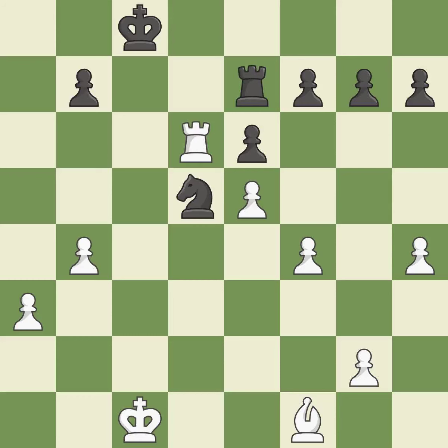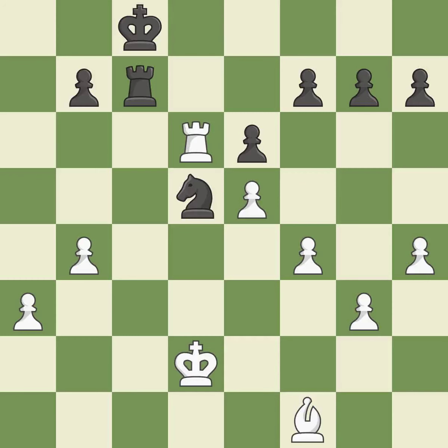This defends the attacked pawn. The rook is now on an open file, which helps control squares across the board. This moves the checking rook farther away. This is not the right idea — it is an inaccuracy. That is a logical response.